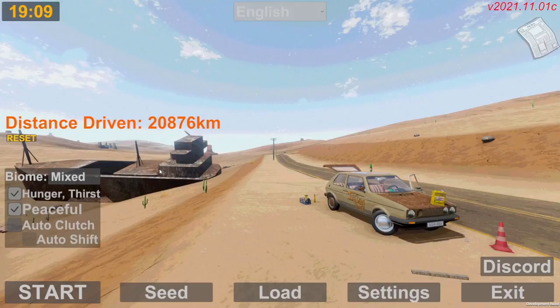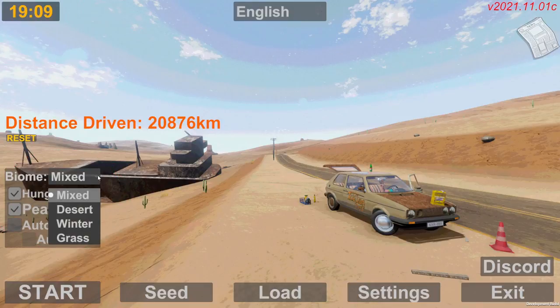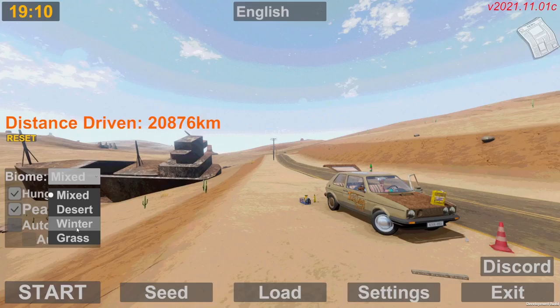If you go to the Discord server you can even find additional languages and translations. Over here we have a new feature where you have multiple biomes instead of just one. You have mixed, which is all of them, desert, winter, and grass. Desert is the plain look, winter the ground is just white, and grass has little 3D grasses sticking up with green planes.